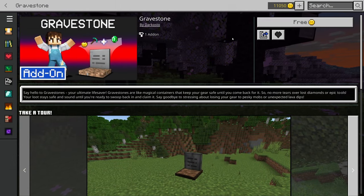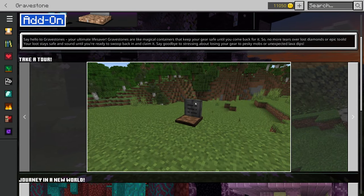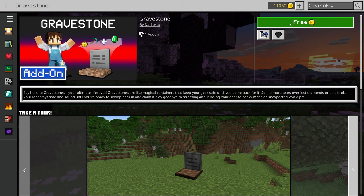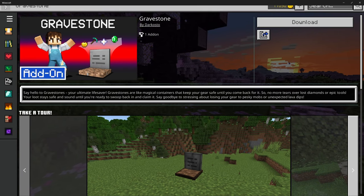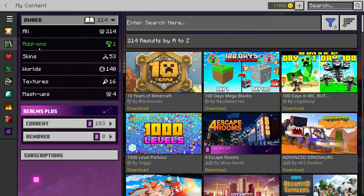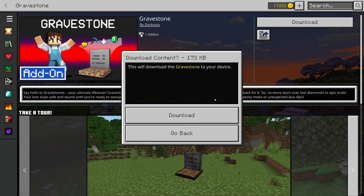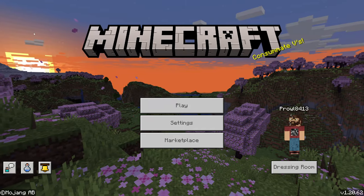Some of these free add-ons are actually pretty useful. For example, we have the Gravestone add-on, and we're going to try this out ourselves. Essentially, when you die it puts a gravestone in your place that holds all of your stuff. To download this add-on you click the 'Free' button — it's been added to our library — then click the bookshelf icon on the left side, go to add-ons, and hit download.